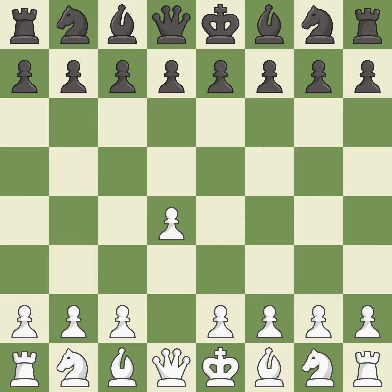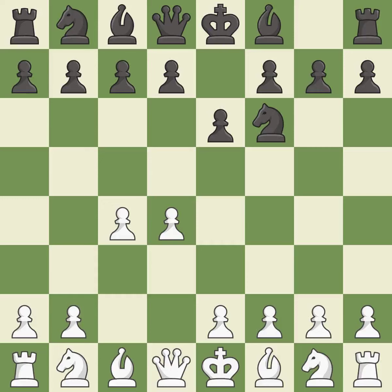Opening with the queen's pawn controls the center and usually leads to a more positional development of the pieces. The Indian game begins by controlling the important e4 square with the knight rather than a pawn. c4 builds a strong center by controlling the important d5 square and creates a square for the knight to come to c3 without blocking the c-pawn. e6 opens up a line for the dark-squared bishop and prepares to castle quickly, while preparing to push a pawn to d5 and recapture with a pawn if captured. Nc3 develops the knight to fight for the e4 square and to control d5.